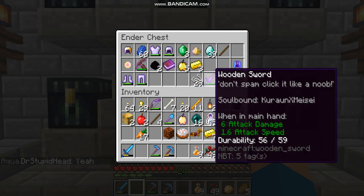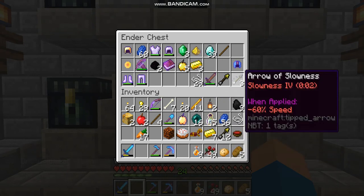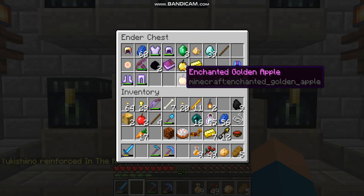And I have an E branch. 1 Spectral Arrow and 3 whatever. I also have an Enchanted Golden Apple.